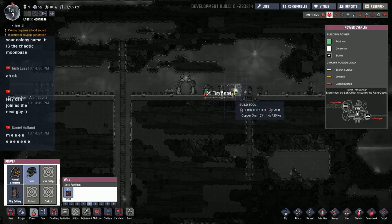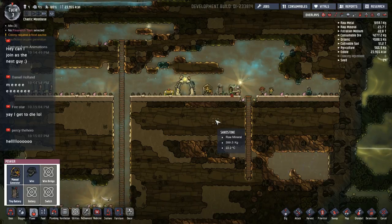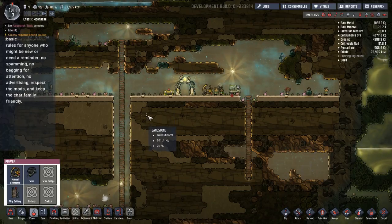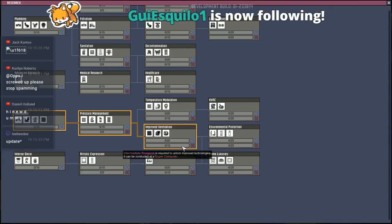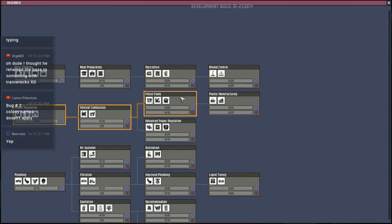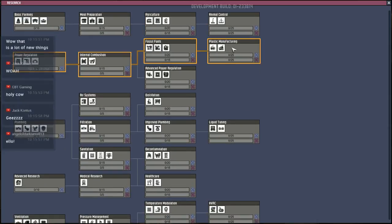That is a seriously big research tree — holy! We'll definitely be keeping things around a lot longer. It looks like some of it has just been split out — we have fossil fuels now, which is new. Advanced power regulation with heavy watt wire that allows it to run through walls. Animal control, plastic manufacturing, liquid tuning, distillation — it's going to take us a lot longer to do research. I'm glad I have someone with a research skill of about eight. Interior decor and artistic expressions are now separate, and there's home luxuries.